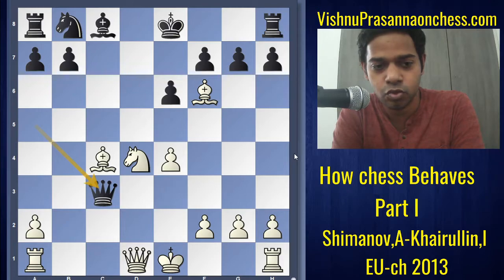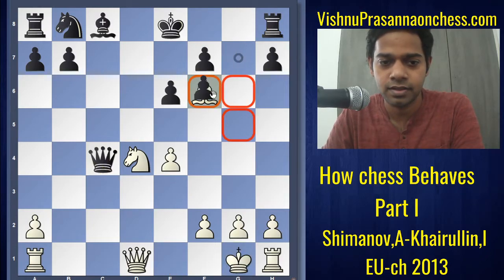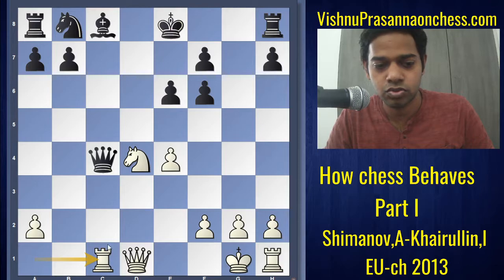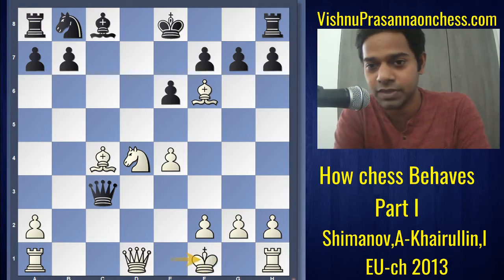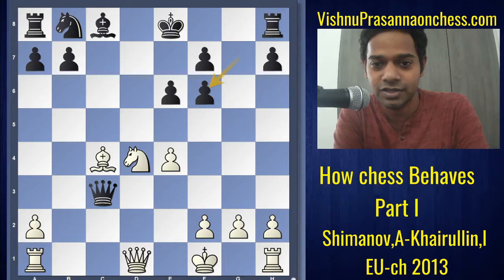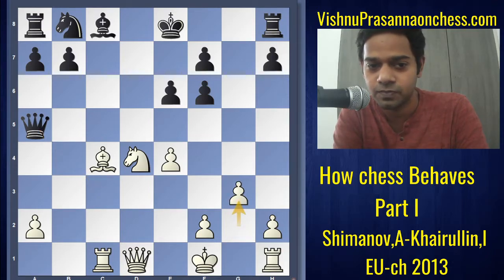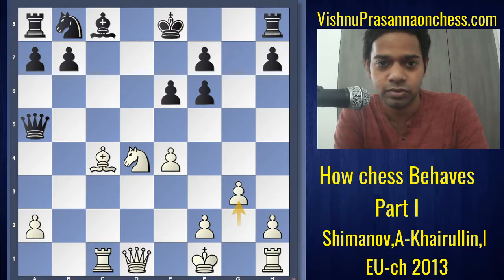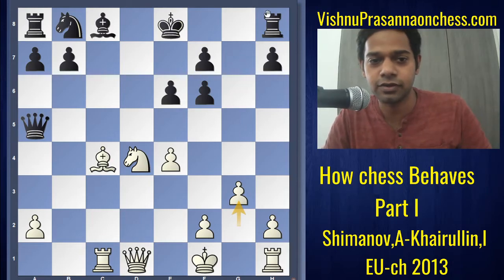So the first moment: queen into c3, white plays king f1. Just to clarify, queen into c4 is a mistake because of king g1, and g into f6 allows rook c1 picking up the rook on h8 eventually. They are all prepared — gf6, rook c1, queen af. And now white plays g3, which is not the most popular move here, but it's a way to play.